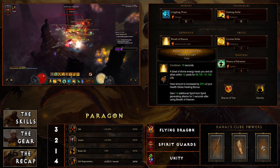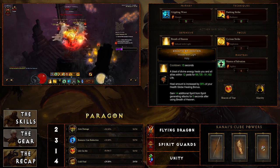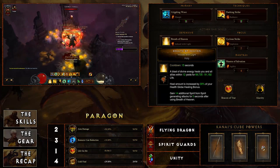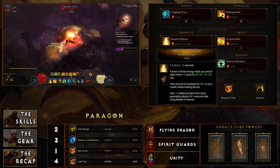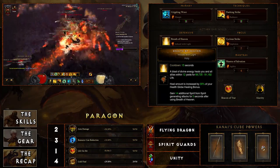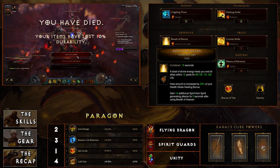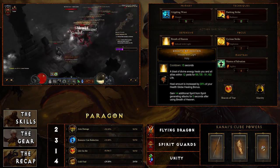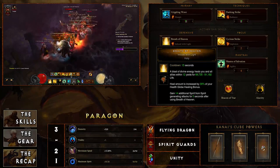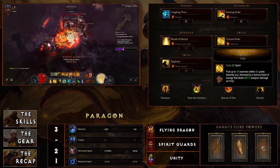Breath of Heaven Infused with Light helps for a couple of reasons. The heal amount is increased by 30 percent of your health globe healing bonus, so you can pop this quite a bit to stay healed in tough battles. Additionally, you gain 14 extra spirit from spirit-generating attacks for five seconds after using it, which helps you regain spirit very quickly given Shenlongs' mechanics.